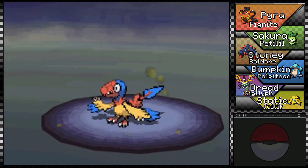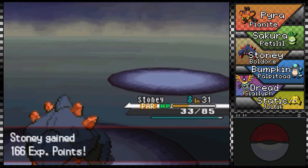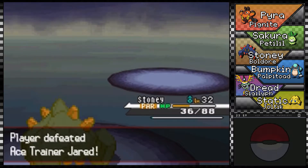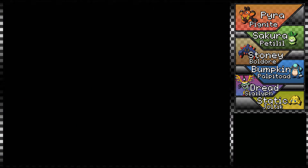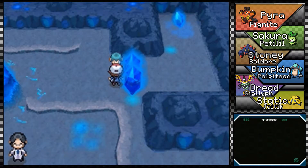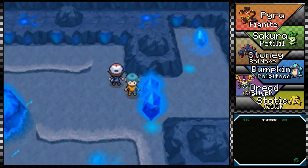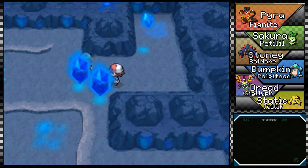Rock Smash — there we go. I didn't think it was really fair to force me into that battle — it nearly kicked my butt. I need to get my team's levels up; if regular NPC trainers are coming up and giving me trouble then that's a problem. Oh good, I thought this trainer was actually going to be stuck in my way — that would have been a pain.